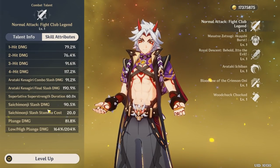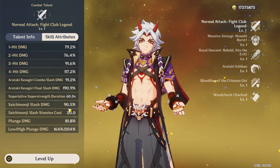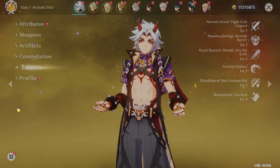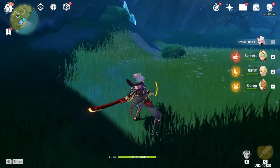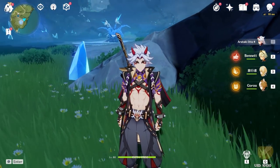Next, let's talk about his charged attack. If you don't have any SSS stacks, that is called the Saichi Manji Slash damage. When you press and hold, he does the standard Claymore ending slash that characters like Diluc have.